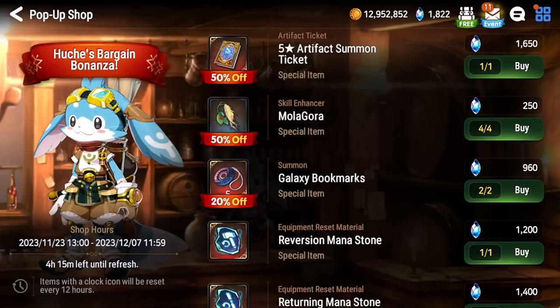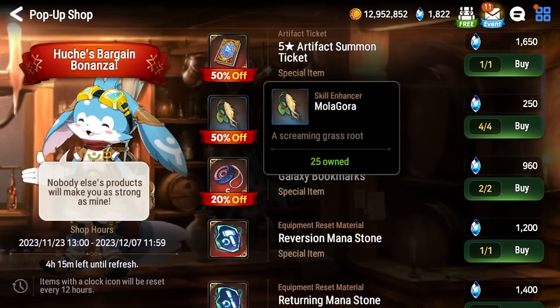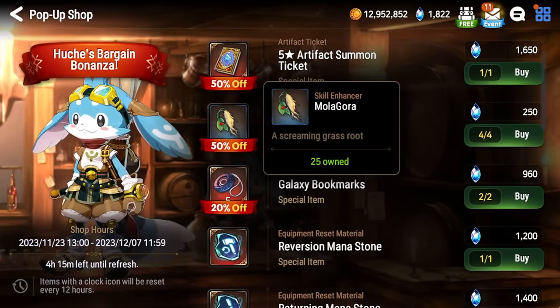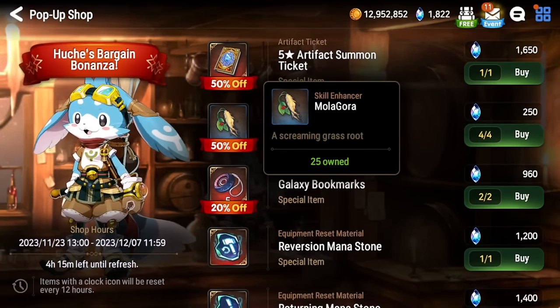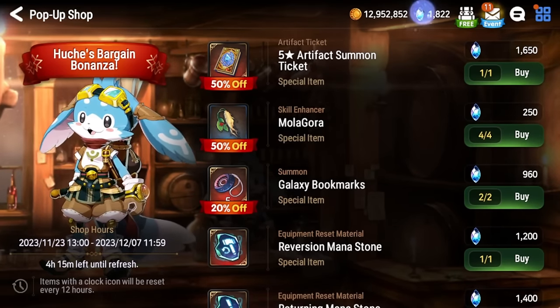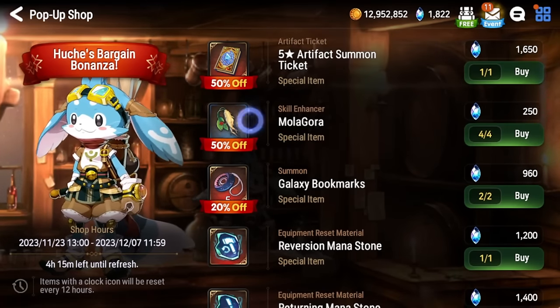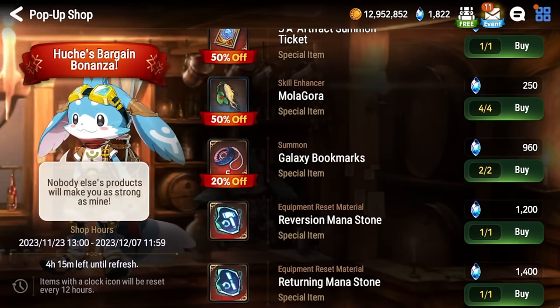Next we have Molagora — these are 50% off, pretty cheap. I'd say these are worth it if you are really hurting on Molagora. I wouldn't recommend it for newer players though, because you need all your resources to pull on new banners, especially if you don't own a lot of the good heroes. But if you're in the late game — or even mid game if you're struggling to skill-enhance units — it might be worth it.